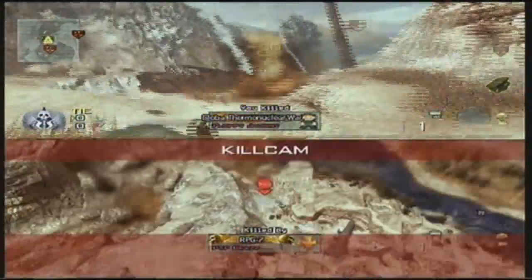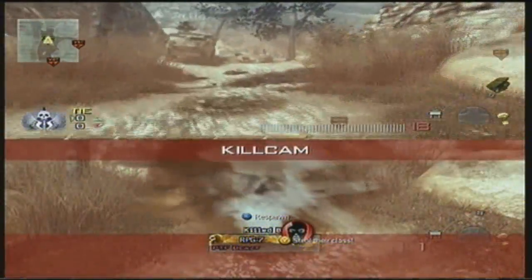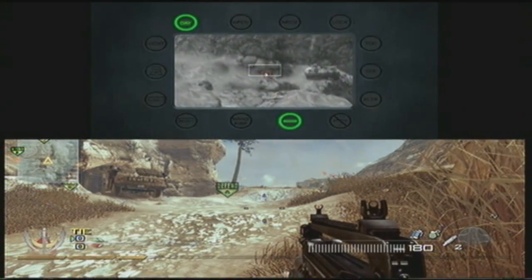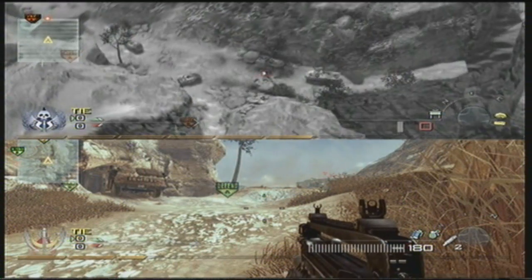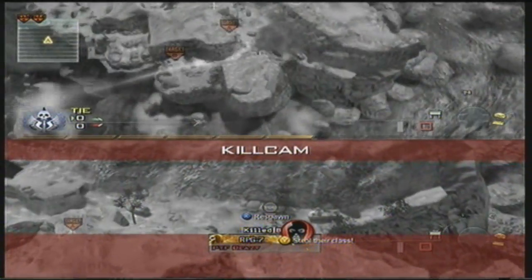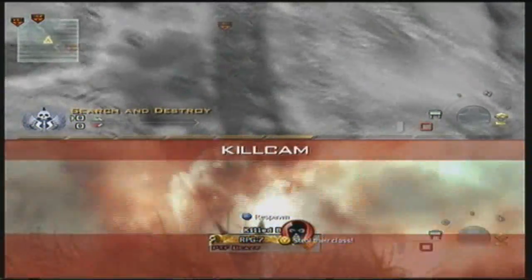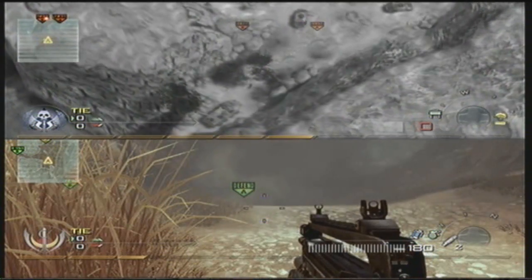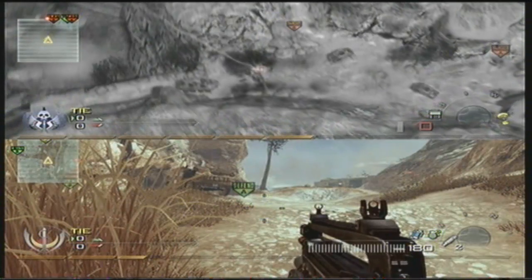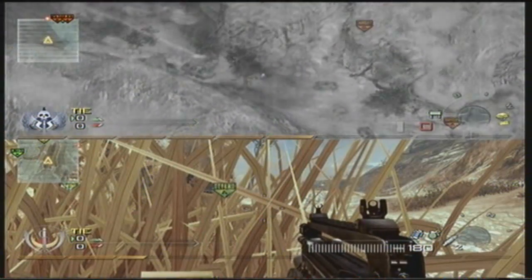The best one for me is the javelin because you get the little screen — it's like having unlimited predators for 60 seconds. This is my favourite because it's like having unlimited javelins. To do it: get an AC-130, have a care package, call in the AC, hit right to activate it, spam your knife button, and as soon as the screen goes black or you hear that noise from the knife, start pushing right for the care package. Then when you're in the AC push Y and you should get your weapon out.